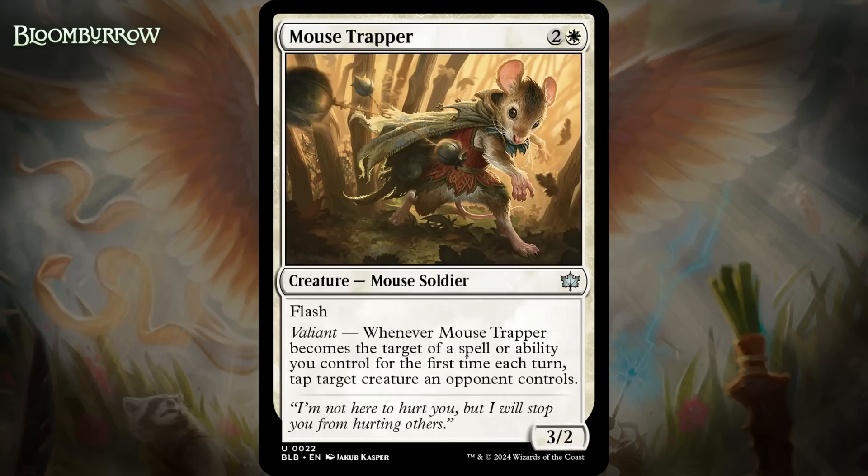Next up, it's Mouse Trapper, which for two generic and a white is a 3/2 uncommon mouse soldier with flash. It has Valiant: tap target creature an opponent controls. Flash means sometimes you can get this in play and then target it somehow to tap something at the end of your opponent's turn, and sometimes just using it to ambush block like a flash creature is pretty solid too. While this trigger is far from insane, if you're a Valiant aggro deck, tapping an opposing creature is a big deal and might give you the ability to close out the game. Because it has flash, your opponent isn't going to be prepared for that to happen on your turn. I'm giving it a C+.